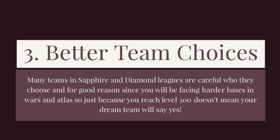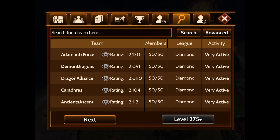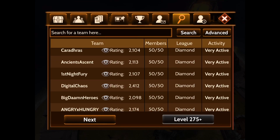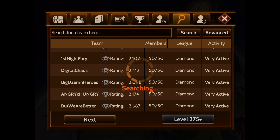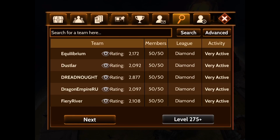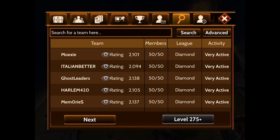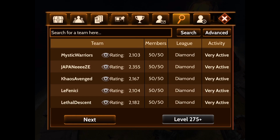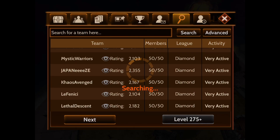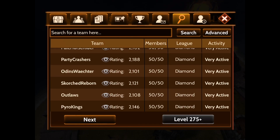The third reason is better team choices. Many teams in Sapphire and Diamond Leagues are very careful who they choose, because you're going to be facing harder bases in wars, PVPs, Atlas, and so forth. They want to make sure you're going to be able to hang with the crew. So when you're looking for your dream team in Diamond or Sapphire, just because you're level 300 doesn't mean they'll accept you. Some teams have minimum requirements on your breeding tier — someone in Diamond might say if you're not at least in high-end Harbinger, about to go into Vanguard, we're not going to accept you. That is a big one to keep in mind.